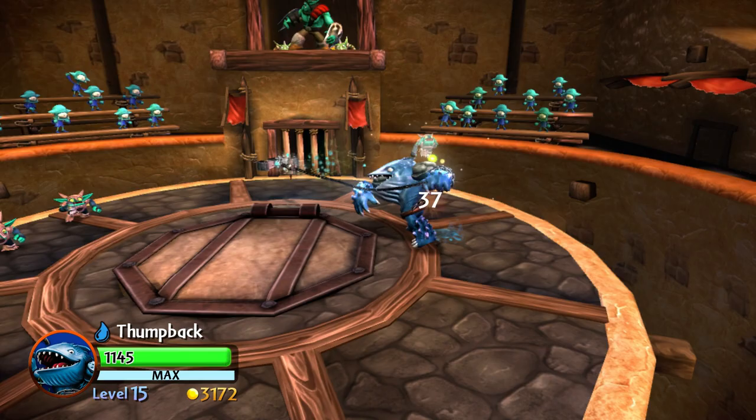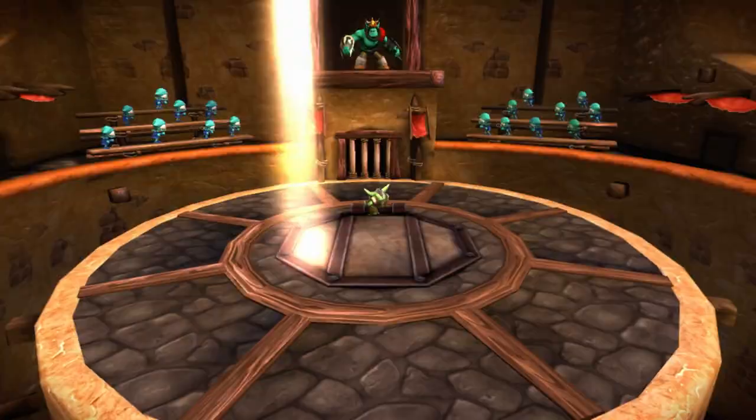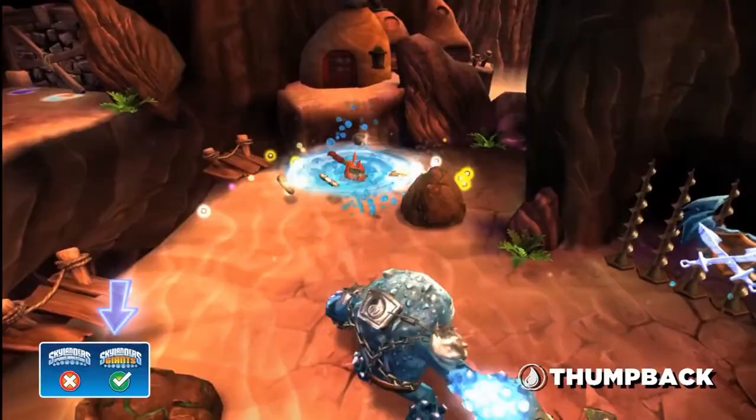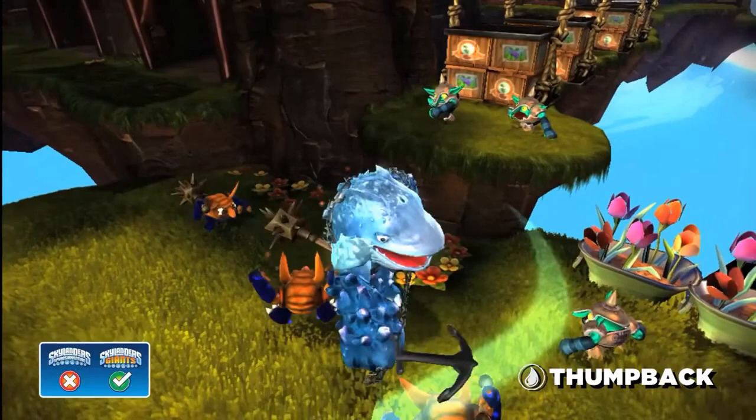One day, fuelled by his passion for fishing, he tried to catch the Leviathan Cloud Crab, but it was so strong that it pulled Thump Back overboard. The crab began swimming away, but refusing to let go, Thump Back was taken with it and he never saw his crew again. Eventually, the crab got away and Thump Back was lost. And then he joins the Skylanders to battle the Archaeans - that's a totally logical next step.